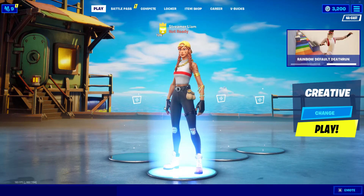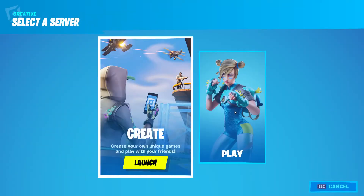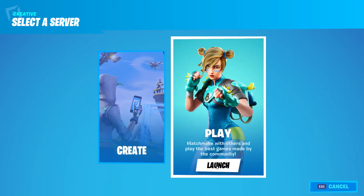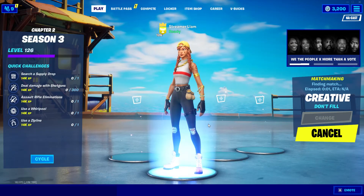Hi guys, in today's video I'm going to be showing you how to get the charge shotgun in creative no fill. You want to hit play and then change right after, and you want to put it on play, hit accept, and it should say creative no fill.